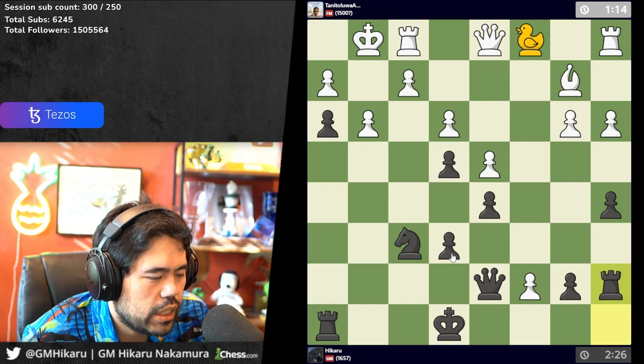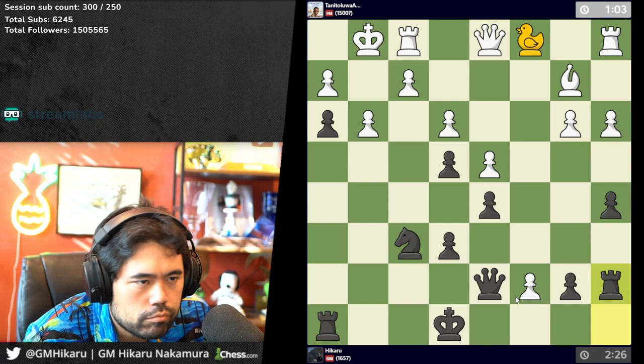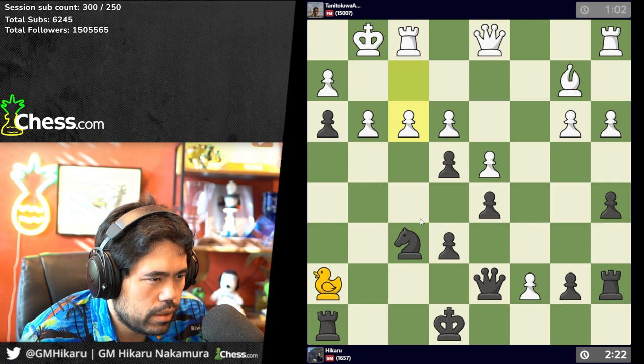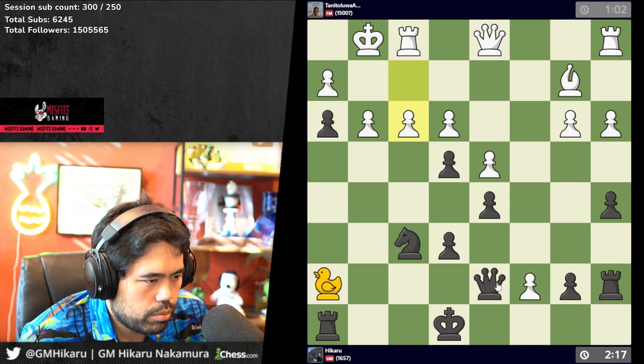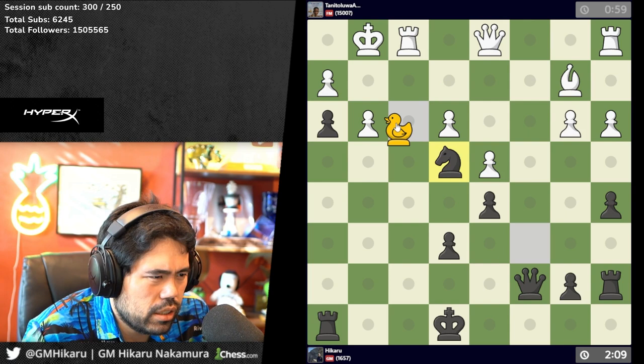He can't queen and duck me because I just take with the queen always. Still very tricky. After — actually that's a very good move that I missed. He wants to take — this is a problem. I'll just put the duck back; if he takes the pawn he can't duck, and I take... I'll come back to c1 again.